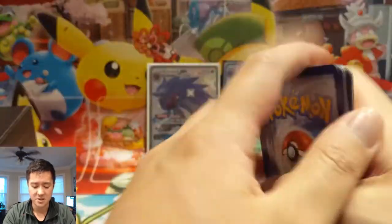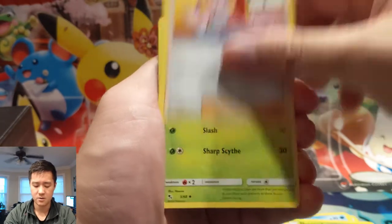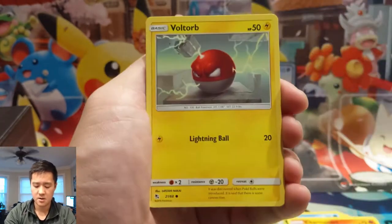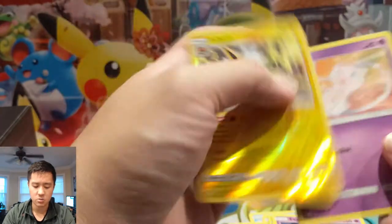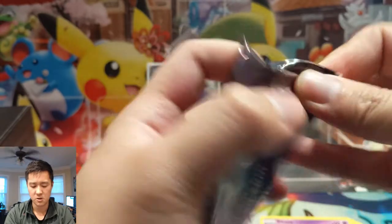Next packs gave us Metapod, Nurse Joy again, Scyther, Pikachu, Charmander, Voltorb, Koffing, Ekans, Mew, and then a Jolteon. It's almost starting to feel cursed.